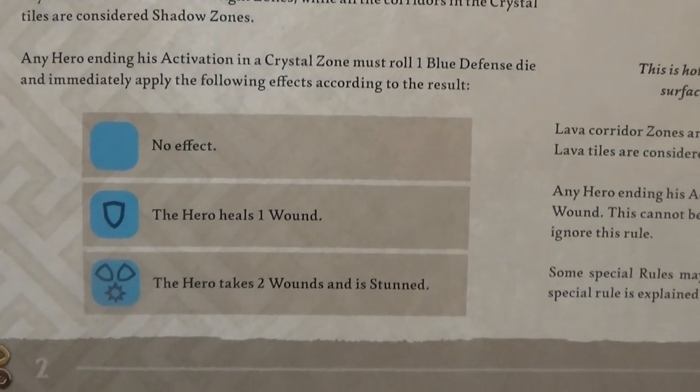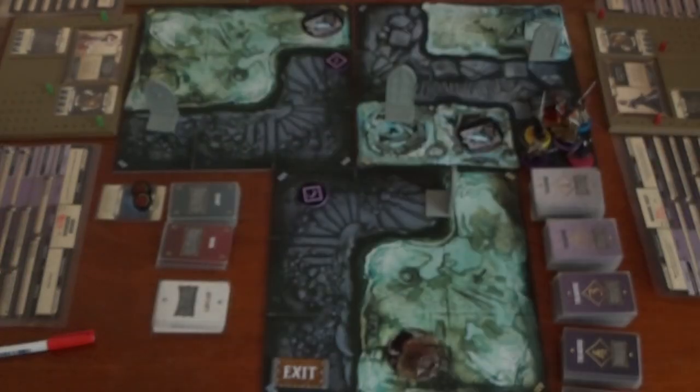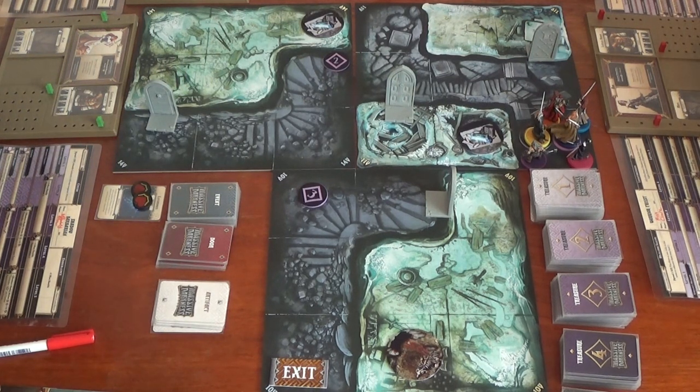On the defence dice roll, you get no effect, heal one wound, or take two wounds and a stun. We're playing Massive Darkness crossed with Black Plague, so all the models we're going to be using are from Black Plague.